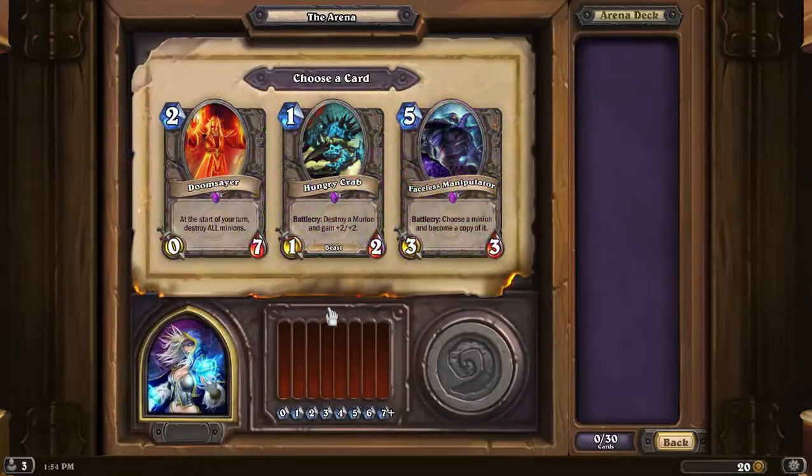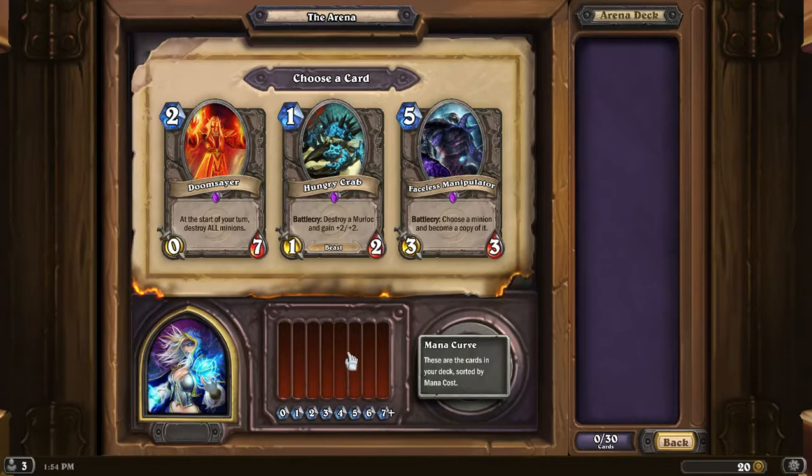A thing to remember always when building a deck is you want to have a good spread and variance of cards, but you need to plan for the late game. If you just keep taking all the super cheap cards, they're typically weaker, not as powerful, and if you don't kill your opponent super quick, they're just going to overwhelm you with bigger cards later in the game.